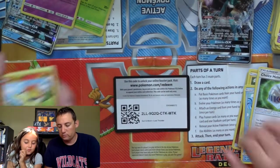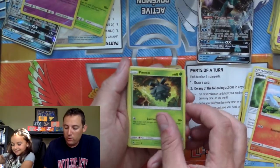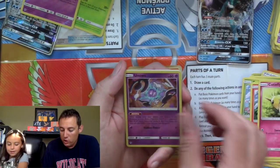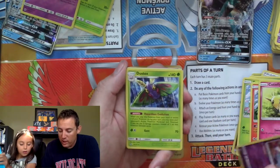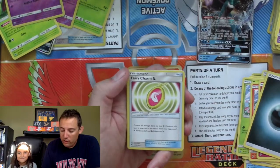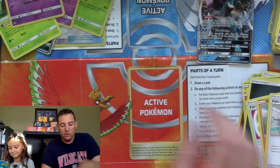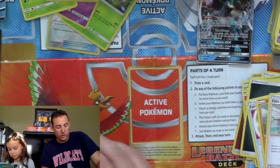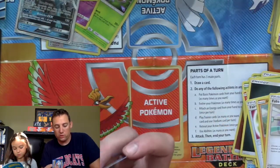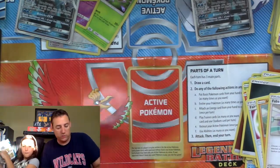Here is the code card. Cyndaquil, Pignite, Conkeldurr, Litleo, Cottonee, Mightyena as the reverse hollow, and a regular rare Dustox. We have Energy, Fairy Charm, Hitmontop, and Beba. And before we go any further — just want to make sure that we sleeve both of these Suicune GX's using the Evolutions Charizard sleeves today.